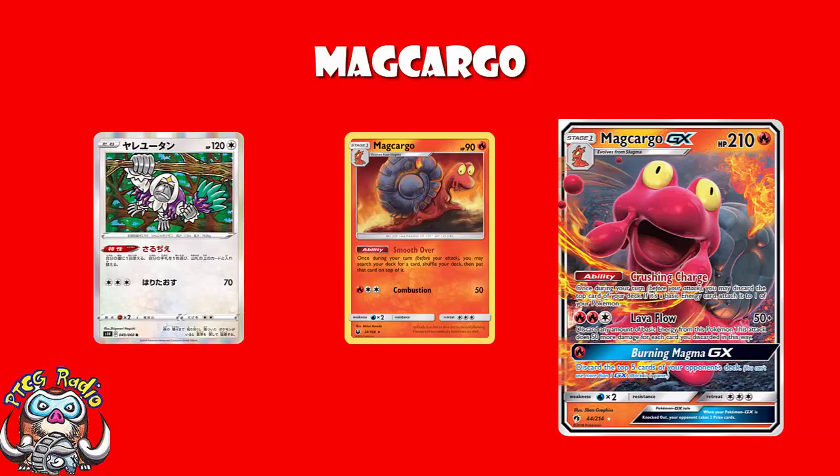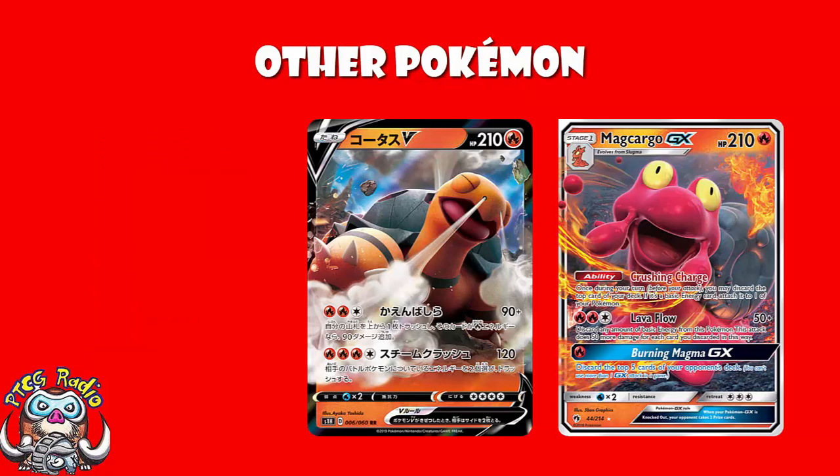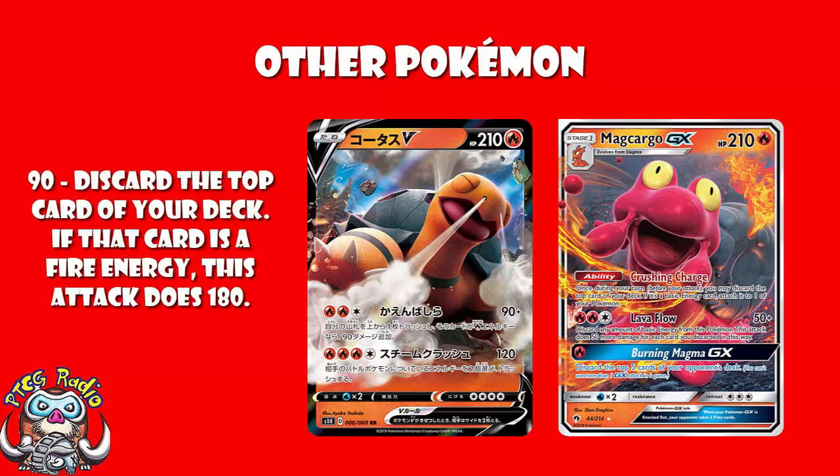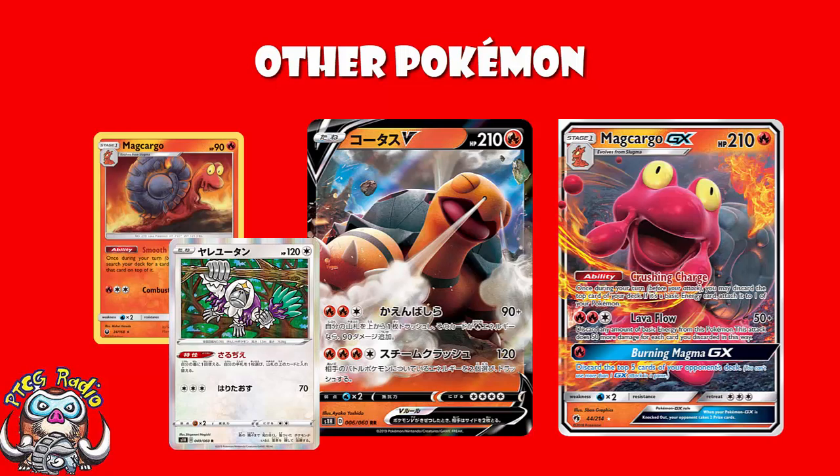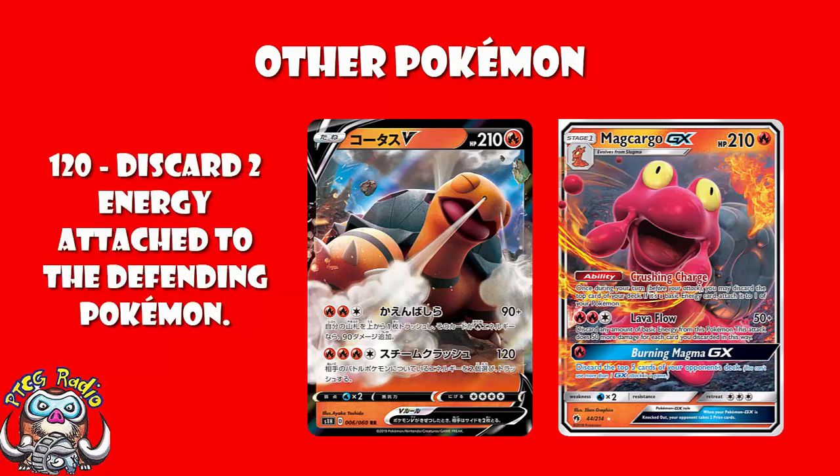But the other Pokémon we play here is Torkoal V. Torkoal V's just a really nice attacker. For free energy, you do 90 damage, and you reveal — actually, you discard — the top card of your deck. And if it is a fire energy, then you do 180 rather than just 90. With either Magcargo from Celestial Storm or your Oranguru, you're hitting it. So you're just hitting 180 for free energy, which you can't do with Magcargo. There is a second attack that does 120 and discards two energy from your opponent's active Pokémon — that could be really good. If you're ever in a situation where getting rid of a couple of energy from your opponent wins you the game, Torkoal V's got your back.